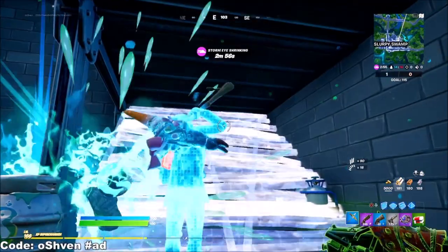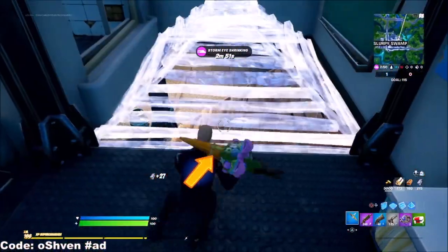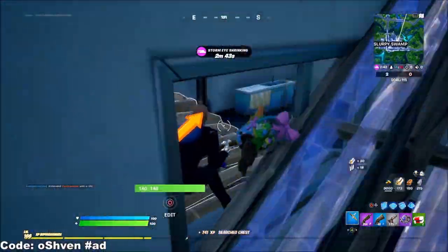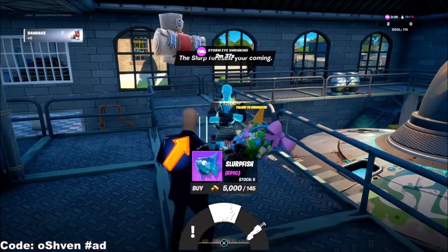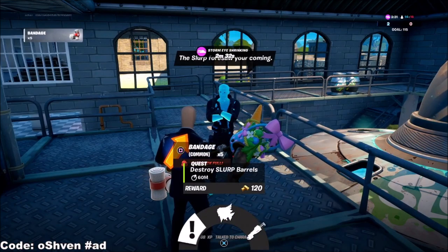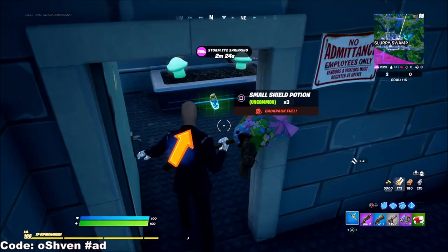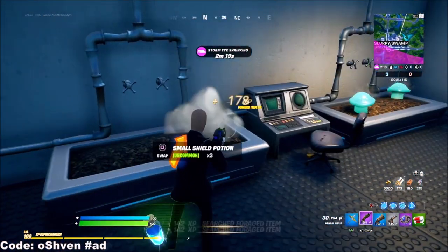Come over this way and you'll find another chest. Break through, come through, and cop that one. Now go ahead and come over here to find Slurp Jonesy. Talk to him and you'll get some free loot. If you want, you can get the Chug Cannon as well, or start a little contract. Next, come over this way and you're going to find a bunch of mushrooms. Go ahead and gather these mushrooms — as you can see, you're getting XP per mushroom you gather.